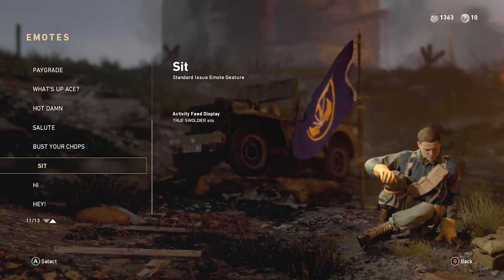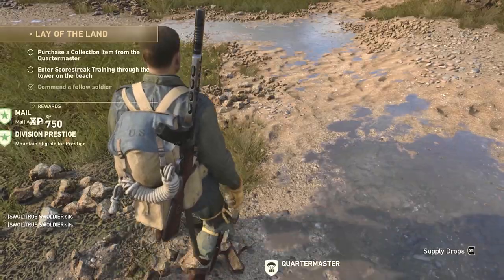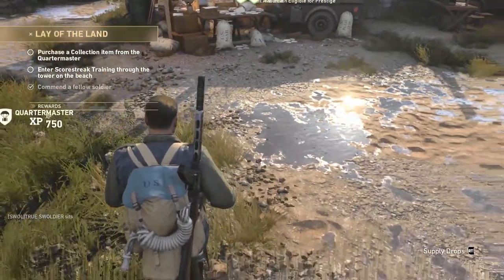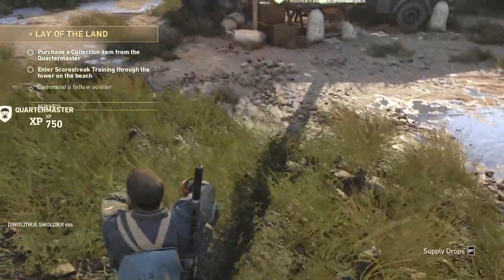Once you have that set up, all you need to do is press down on the d-pad to sit down. Just as your character is about to rest their left arm on their knee, tap the crouch button — B on Xbox or circle on PS4 — and immediately move your left thumb stick to the left. If you hit it, your character will begin gliding across the ground while in the seated position.